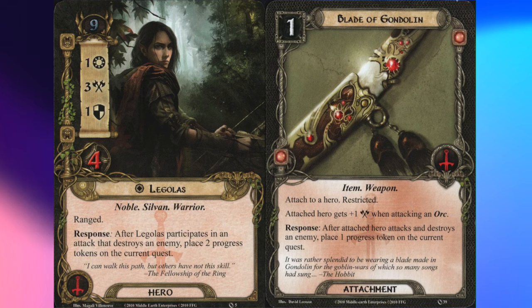Legolas's ability and Blade of Gondolin both let you put progress on the quest, but most new players play this as directly on the quest card — that's not correct. Progress always goes through the active location first unless the card specifically says 'bypassing the active location.' Also, whenever you complete the quest card you immediately advance to the next stage regardless of phase. For example, if the quest card needs one more progress token and you're in the combat phase, and Legolas kills an enemy — both Legolas and Blade of Gondolin trigger simultaneously. Since progress can't carry over between quest cards, trigger Blade of Gondolin first to finish the quest, then trigger Legolas's response to place two progress on the next quest card.